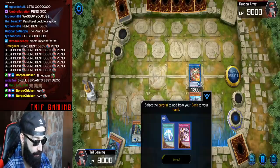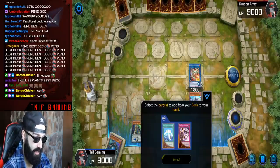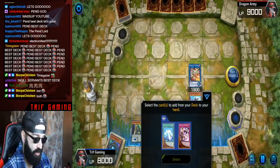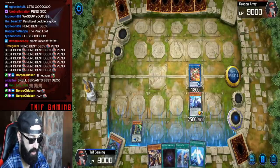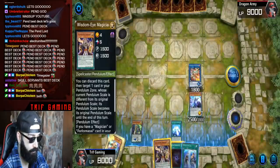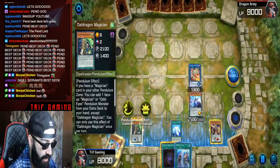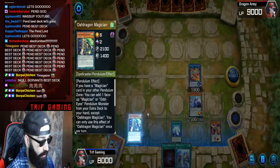Once I go into Star Pendulumgraph, I'm going to get Harmonizing. These two go into Selene. I special summon Harmo and three monsters — specifically Double Iris — and eventually pop Double Iris. Despite the fact Double Iris is at one, we're still going to trigger Double Iris twice. You can also use Oaf Dragon to add Double Iris. So we use Oaf Dragon's effect here to add Double Iris.